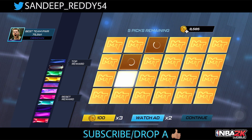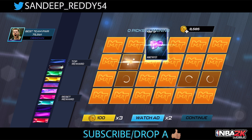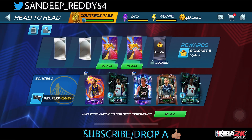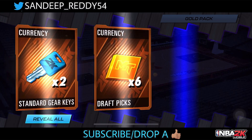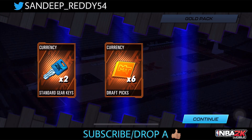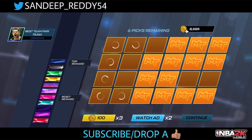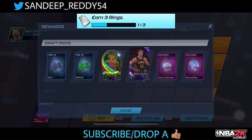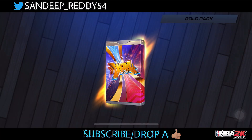Five picks remaining — we get an amethyst and some collectibles, plus a pink diamond player from the draft board. Moving on to another gold pack: just two cards, then six draft picks again. Too many draft picks and nothing great so far — just galaxy opals, pink diamonds and all that. But this time we get an onyx player.